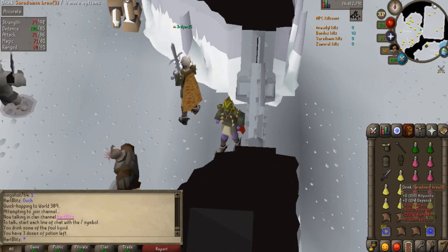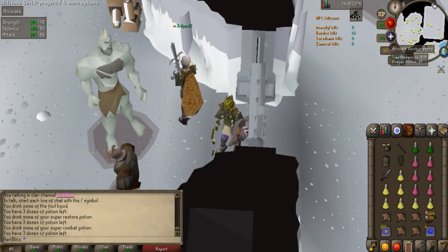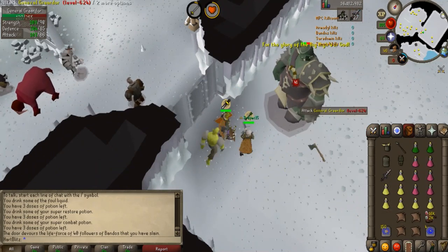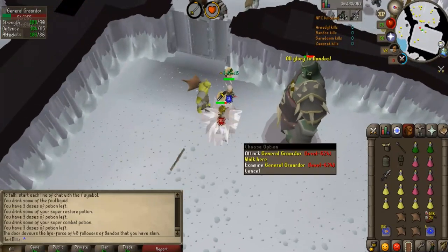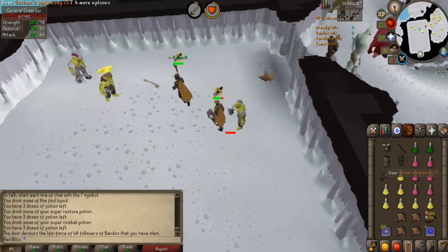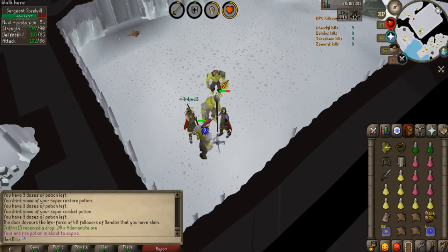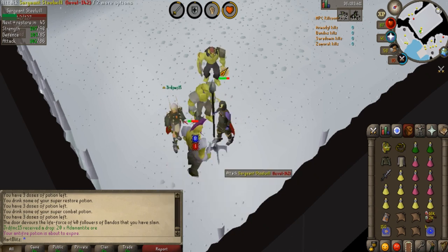Now to show you guys the tank mechanics. Drink a brew, then drink a Super Restore, then drink a Super Combat. Have your prayers ready — Melee and Piety on. Walk in, drop a Manta Ray, switch to your BGS, attack Bandos, and use both your specs. After speccing, attack him twice and then walk underneath him with your run energy off. Attack once, attack twice, walk underneath — repeat. The tank mechanic trick is: you attack Bandos twice and then walk underneath him with run off. That makes it so Bandos gets one attack for every two hits you get, and that is why you want to do that.